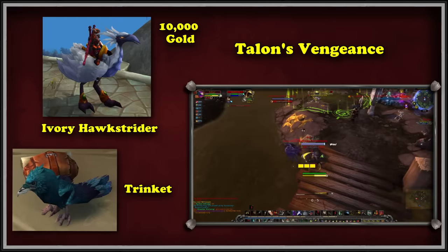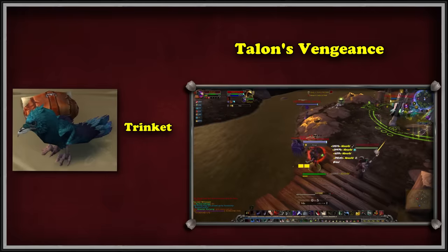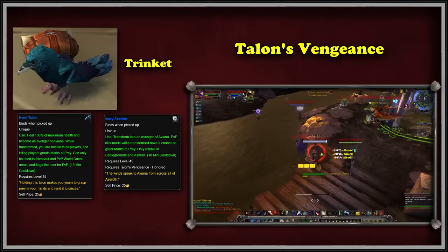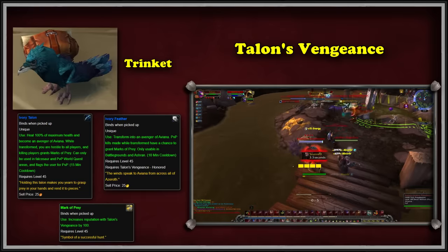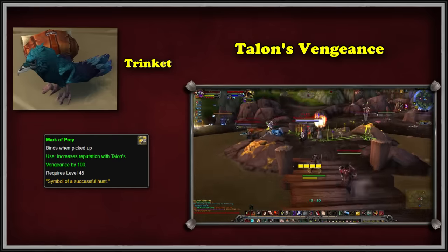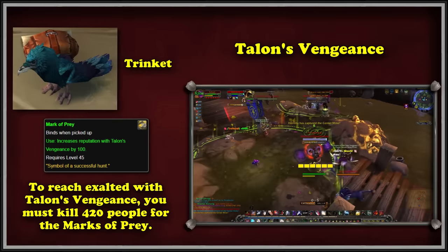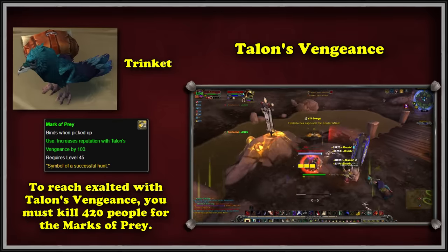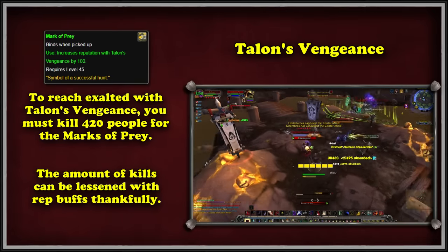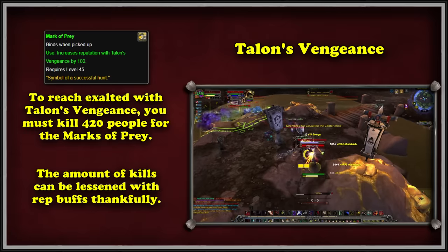To grind out this reputation, you must do a lot of PvP. Trinket will have two unique items called the Ivory Talon and Ivory Feather, and when used, they will enable you to earn marks of prey when slaying enemy players in PvP. Each mark will offer you 100 reputation with Talon's Vengeance. Doing some math, this roughly translates to 420 killing blows in PvP, not honorable kills. It's worth noting that these marks also work with rep buff bonuses like the Darkmoon Fair, meaning you can save them and get more rep with fewer kills.